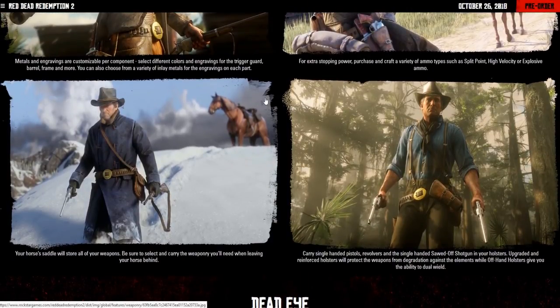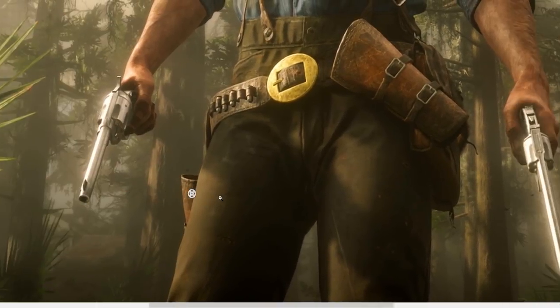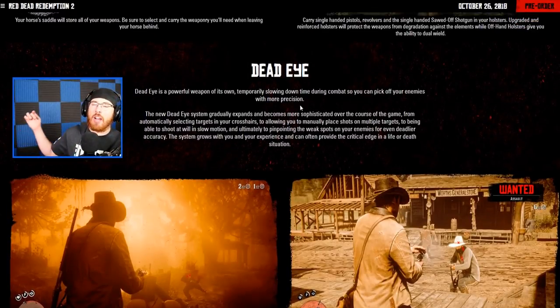Your horse's saddle will store all your weapons. Be sure to select and carry the weapons you'll need when leaving your horse behind — make sure you don't leave important weapons on your horse that you'll need in a fight. You can carry single-handed pistols, revolvers, and sawed-off shotguns in your holsters. Upgraded and reinforced holsters will protect weapons from degradation against the elements, while offhand holsters give you the ability to dual wield. Dual wielding is going to be super exciting and a very fun thing to do.